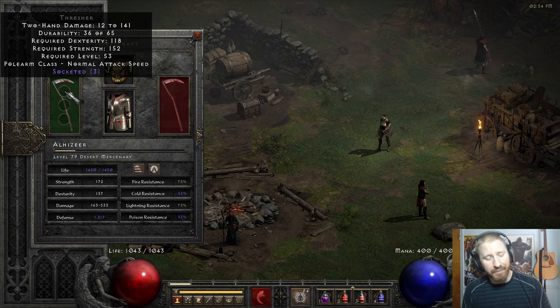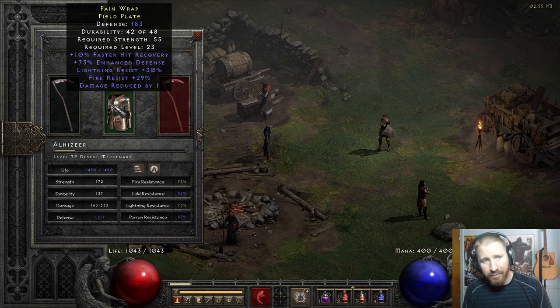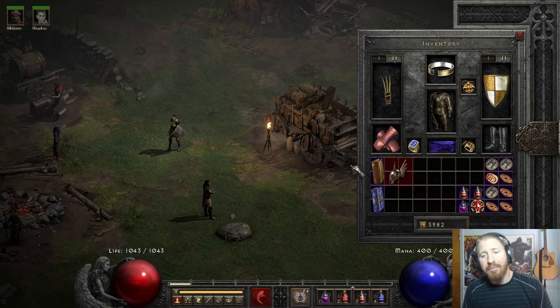He uses a bad weapon — I didn't even put anything in there, I just don't have anything for him to use. I'm probably going to make Insight if I could only find an El rune. Very bad armor as well. But this video isn't about my mercenary specifically.